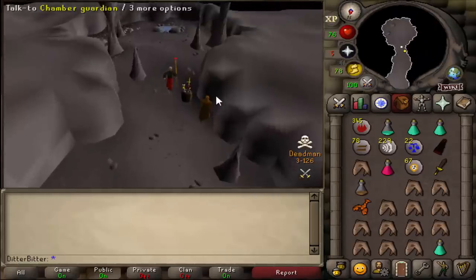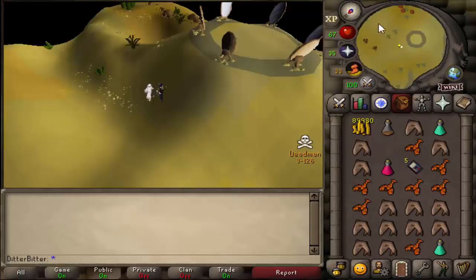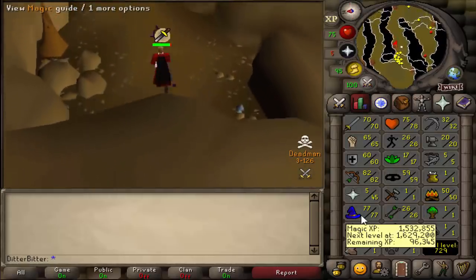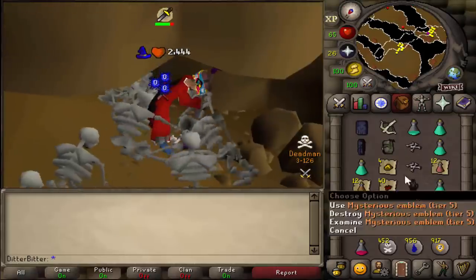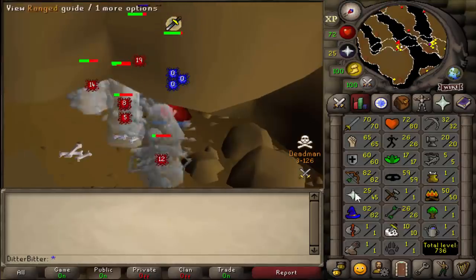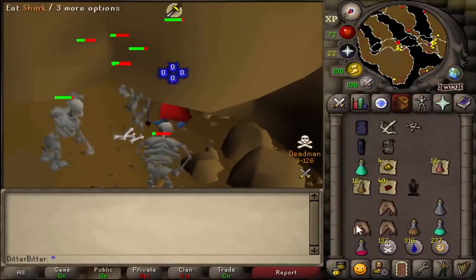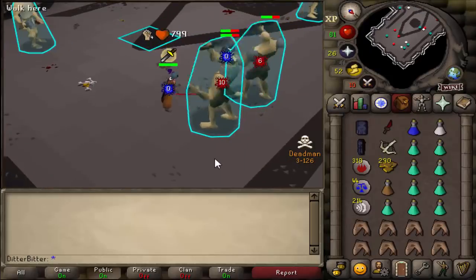DT done! Mage cape done — getting the Zamorak cape of course. The staff is a free 48k alch which will help in training magic. Got my ancient staff. First set of bursts done and we got to 77 magic from 70 — very nice. 80 magic, and another Tier 5 — sick. 81 magic. We can probably get 82 with what we have left. That's 82 magic — going to use the rest of these casts anyway since I need to get 94 eventually.